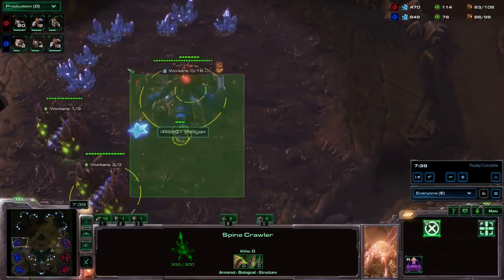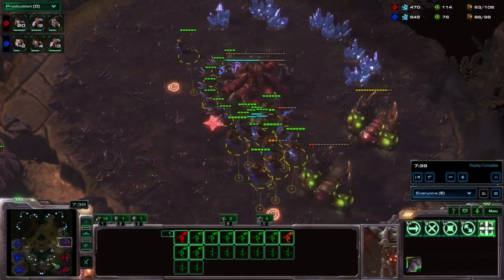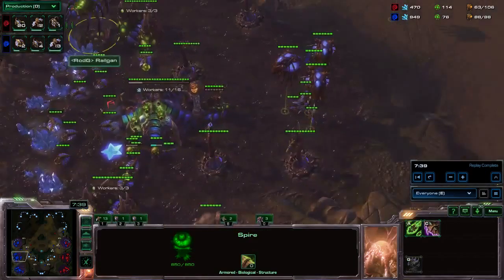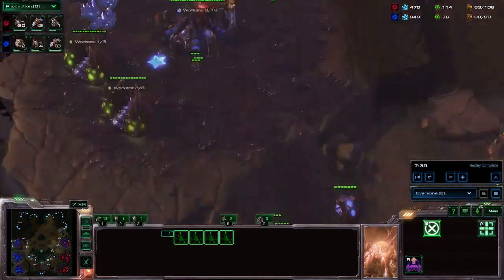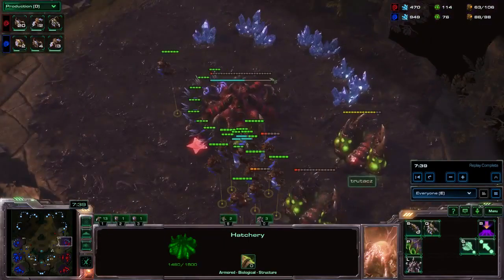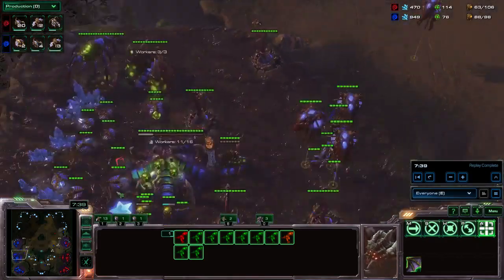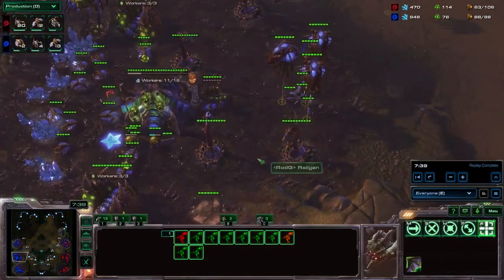I hope this short video helped you understand the ZvZ meta on Ruins of Endion a little bit better. Of course it is also possible that both players go for a super fast Spire, in which case you obviously would not build all these Spinecrawlers — you'd prefer a faster 3rd base, drone up a lot, get out Mutalisks as fast as possible, and be as greedy as you possibly can. As always, thank you guys for watching. If you have any feedback feel free to give it to me, and I will see you another time.